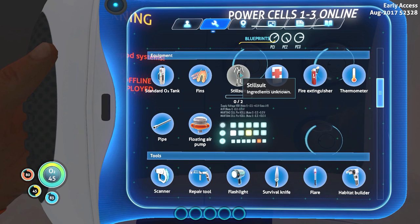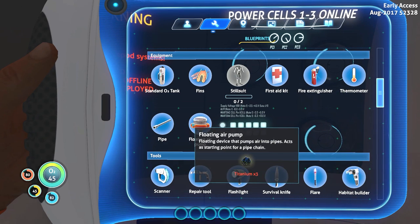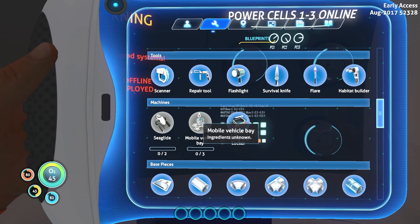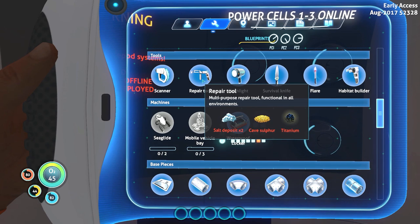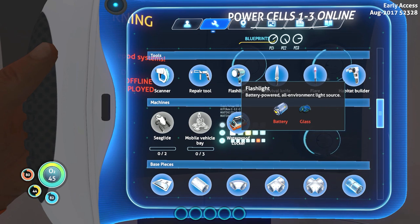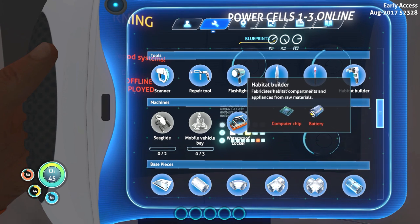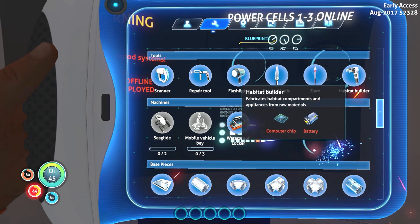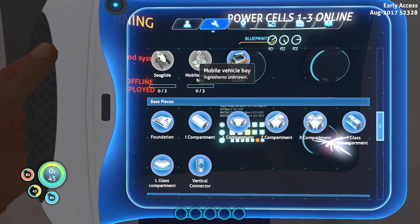Standard O2 tank, fins, still suit, first aid kit, fire extinguisher, thermometer, a pipe, and a floating air pump — let's not get ahead of ourselves. A repair tool — I see sparks, so we're probably going to need that sometime soon. Multi-purpose repair tool, functional in all environments. Flashlight, battery powered, all-environment light source. Survival knife. And habitat builder — I remember that, that's how we built our nice little underground base. Sea glide — remember you. Little vehicle bay. Waterproof locker, floating locker. Four by four locker.